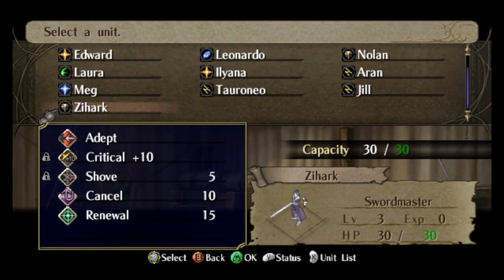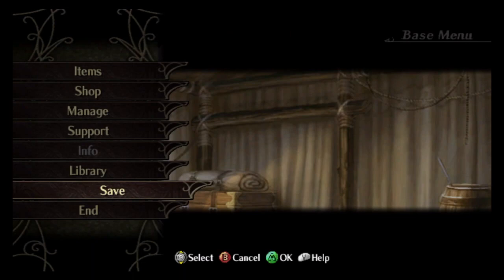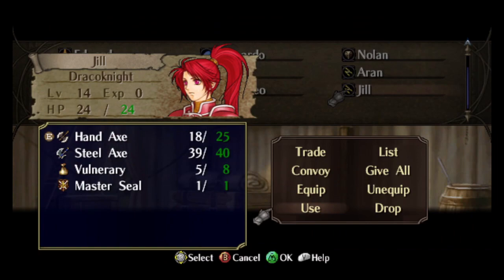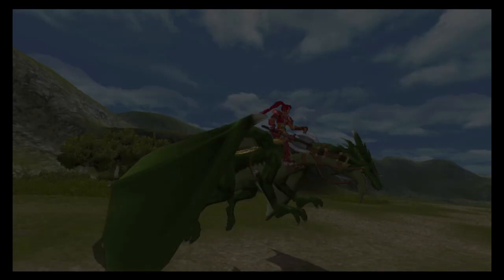I've also set up some other skills. Xihark needs Cancel Renewal just so he can have better HP — his bulk is pretty bad. I'm going to be trying to use Xihark as our project unit because I want him to promote as early as possible in 3-6. In 3-6, if he is promoted, he can one-round enemy Tigers.